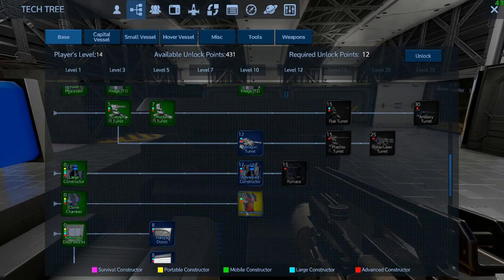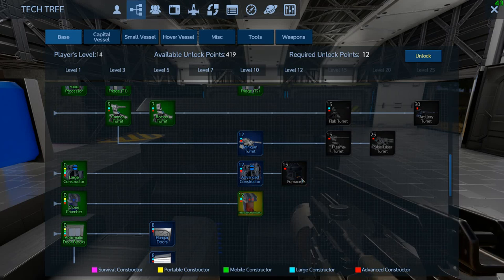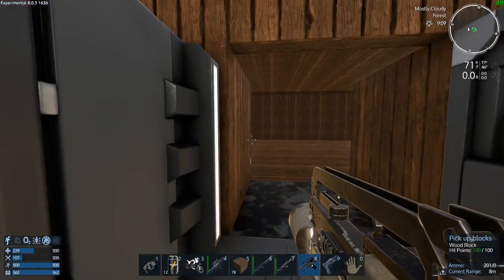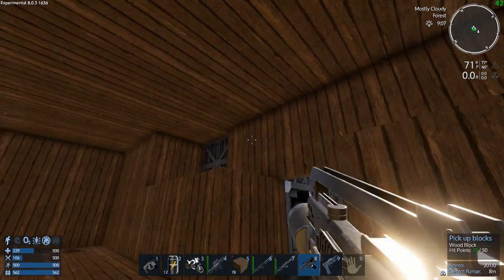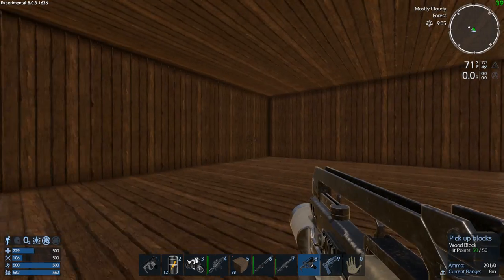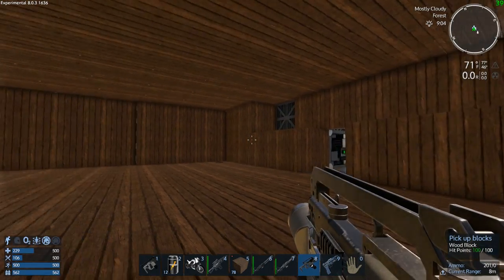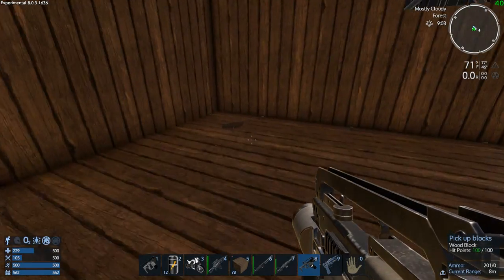All right, we got that all done. One of the things we definitely are going to be doing is unlocking the medical station — that is a requirement for sure. Actually I'm thinking what we could do on the roof here is enclose a big area up there and put those hangar doors in so we can fly in with our craft and land it inside. Yeah, I like that idea — how about you guys?